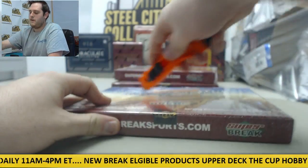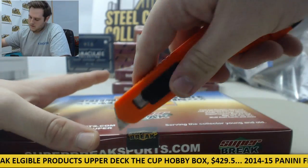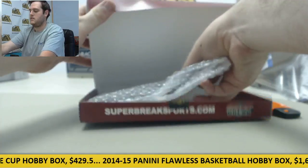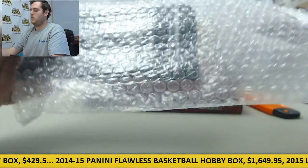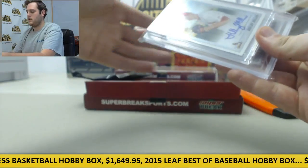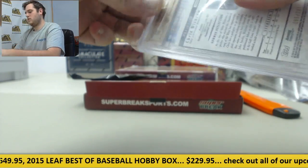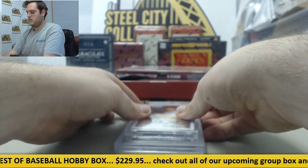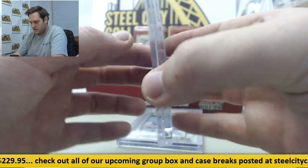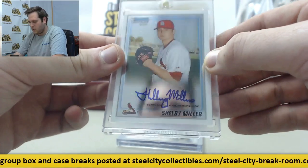Let's get to box two, let's see what we got here. Joey Gallo for the Texans — no gold yet, sometimes there's good stuff hiding in these though. Starting off, we got a chrome auto right here for the Cardinals — Shelby Miller. Nice picture right there, nice auto, Shelby Miller — first Bowman Chrome card.